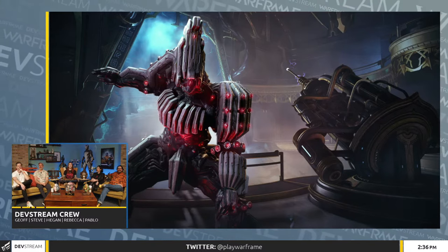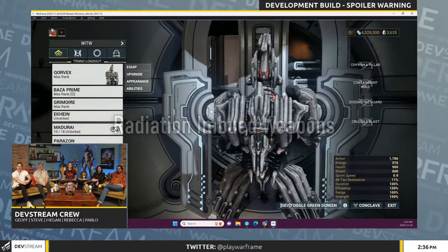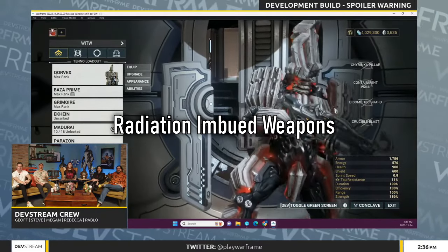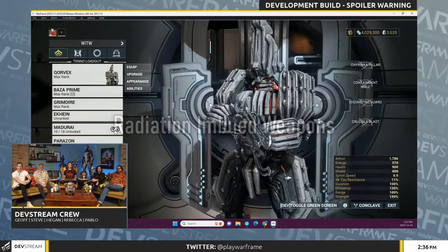Here's a quick rundown of his abilities. His passive: Corvex imbues and infuses radiation into any of his equipped weaponry. It's a pretty simple passive but definitely not the worst that we've had, so I definitely welcome it.